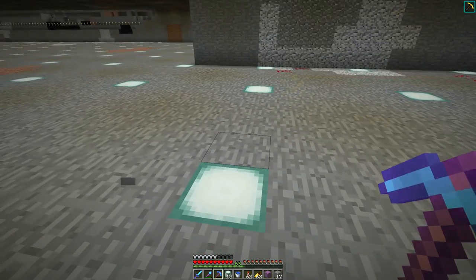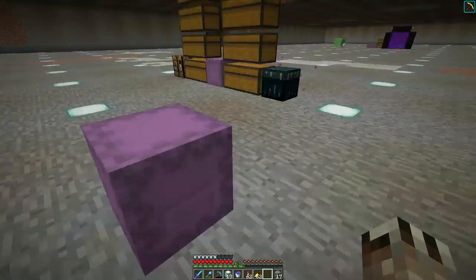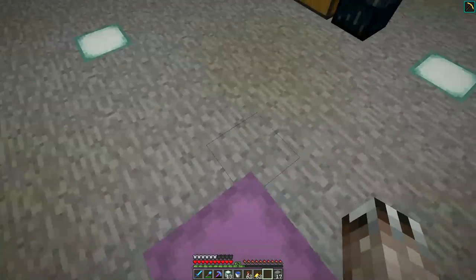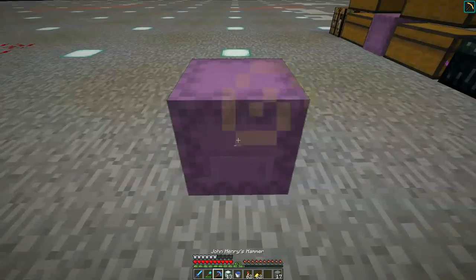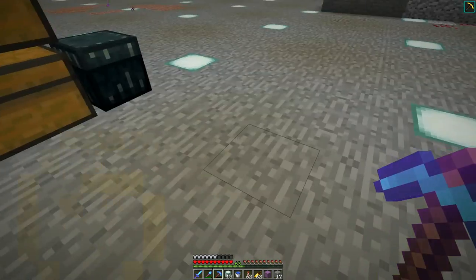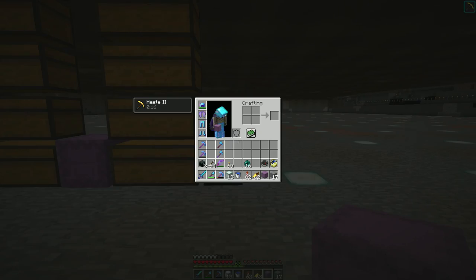If I put a shulker box on there, look — it doesn't change the light level at all. Shulker boxes are transparent. I had no idea. The wiki says that they're transparent. I just never had a really good reason to go look at the transparency values of shulker boxes.